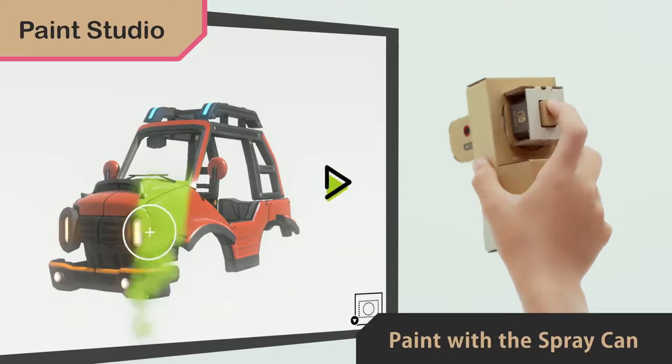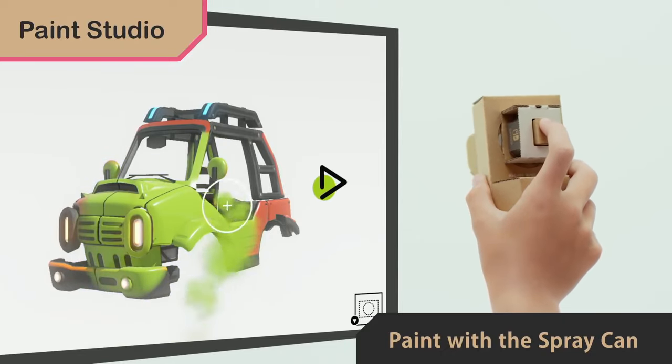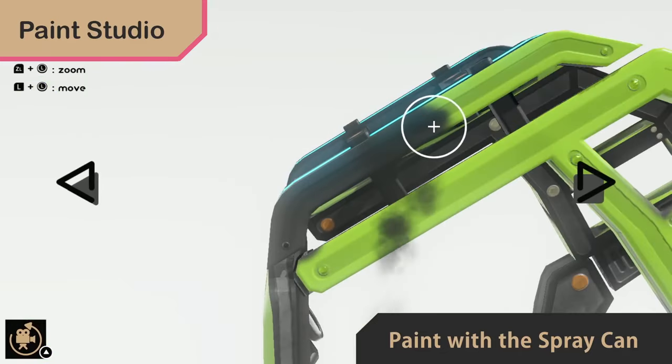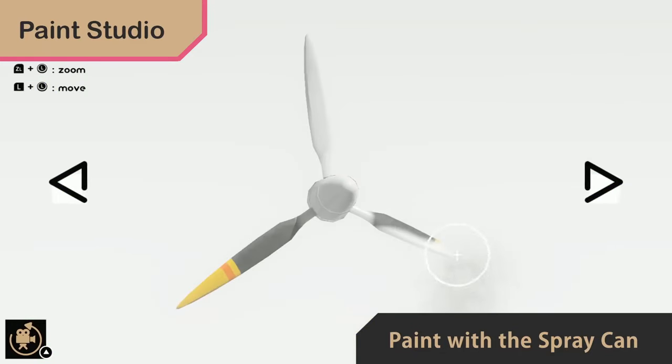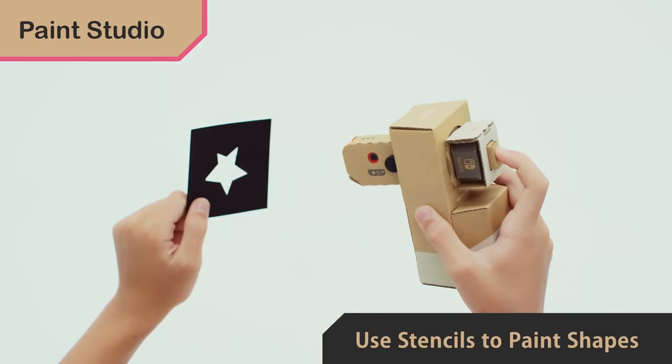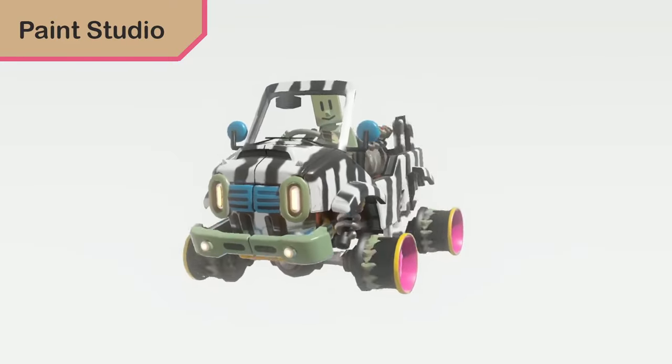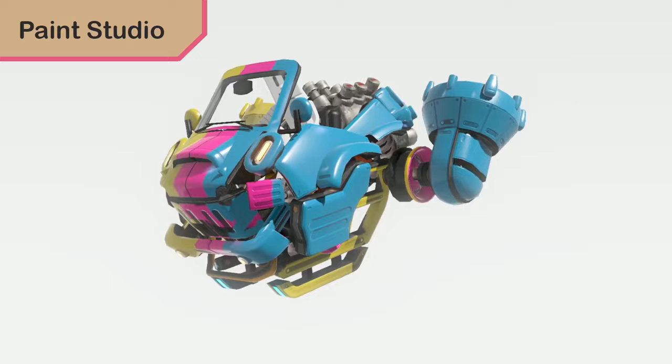In the Paint Studio, you can use the Toy-Con spray can to personalize your in-game vehicle. Feels just like a real spray paint can — works like one too. Customize every inch just the way you like. You can use stencils to paint shapes too. There's nothing quite like seeing your work come to life.